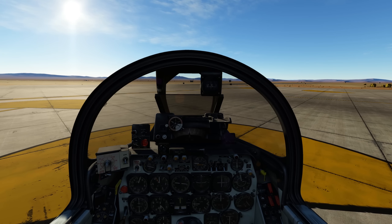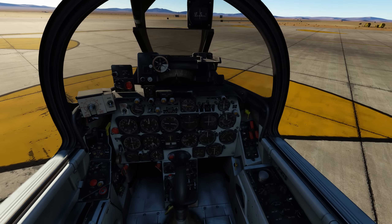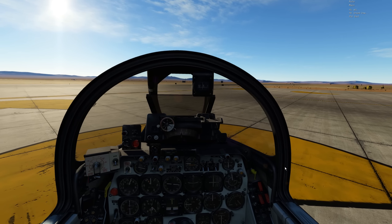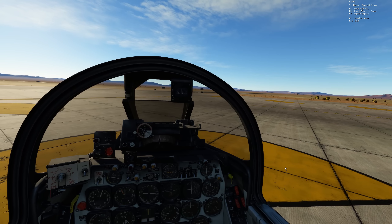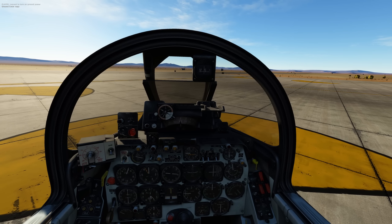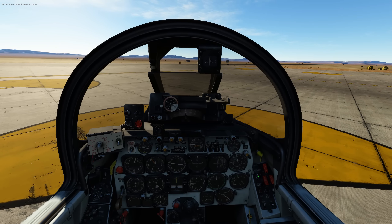Ladies and gentlemen, Sidestrafe back with another dose of DCS World, and today the F-86F Sabre jet. I'm going to go ahead and get this bad boy started in an attempt to down an AI MiG. Chief, turn on the ground power. Ground power is now on. Engine master switch on.